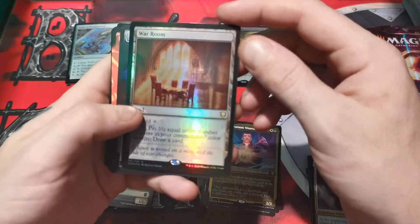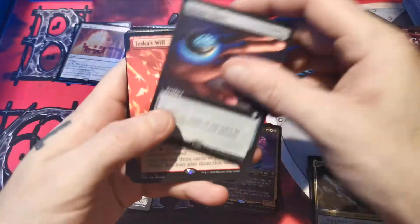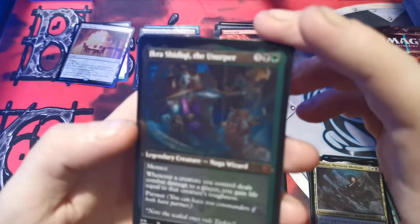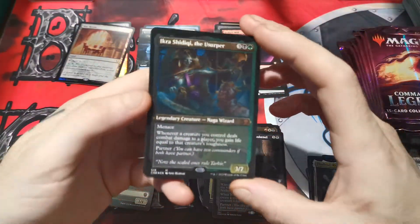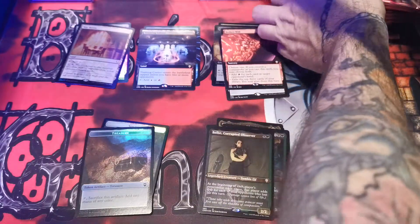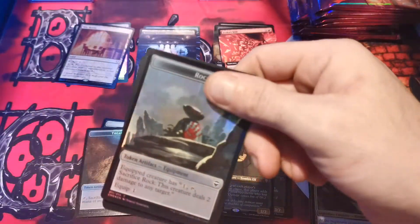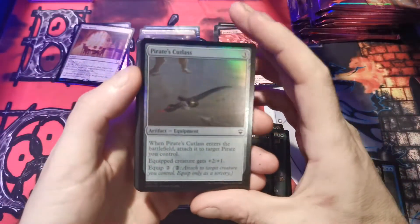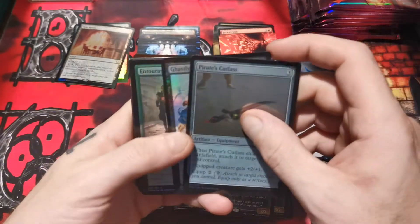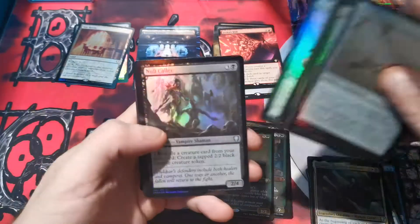War room. Arcane signet, Jessica's will, nadir, ikra. What's going on, Belb? I think maybe it's the packs — camera wasn't focusing there for a second. Pirate's cutlass, pirate's cutlass. Ghastly demise, entourage of turst. Wild size.